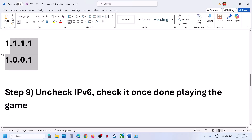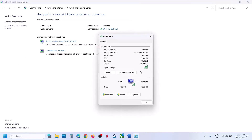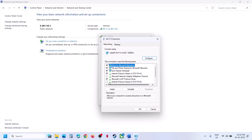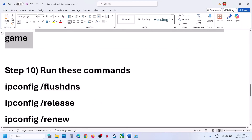You can also try disabling IPv6. Click on your internet connection, go to Properties, scroll down and find Internet Protocol Version 6 (TCP/IPv6). If it is checked, uncheck it, click OK, and launch the game to check. Once you're done playing, go back and re-enable it.